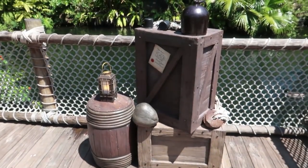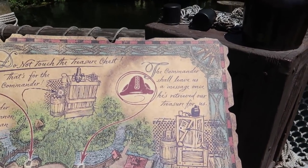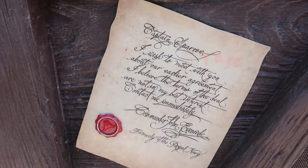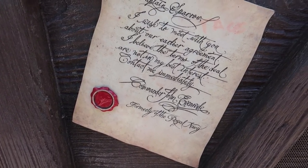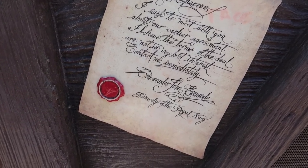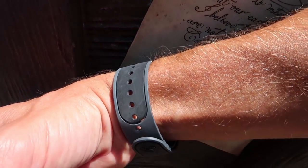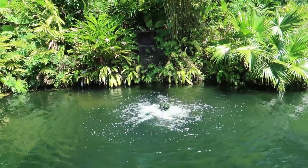It looks like we're headed for that set of boxes over there. See this picture of the boxes? That's exactly what we were looking for. 'The commander shall leave us a message once he's retrieved our treasure.' There is a message here on the barrel: 'Captain Sparrow, I wish to meet with you about our earlier agreement. I believe the terms of the deal are not in my best interest. Contact me immediately - Commander John, formerly of the Royal Navy.'